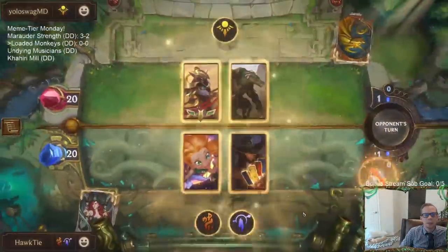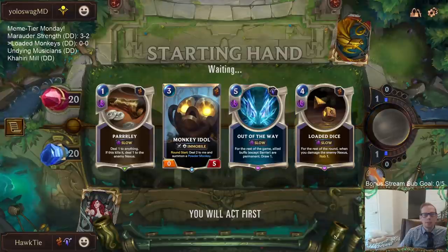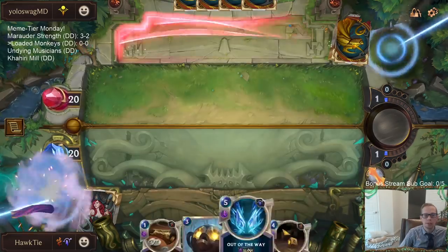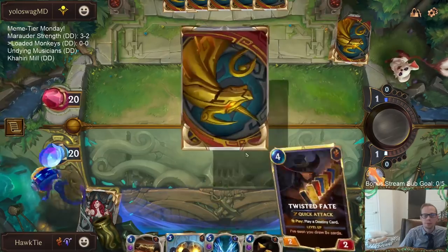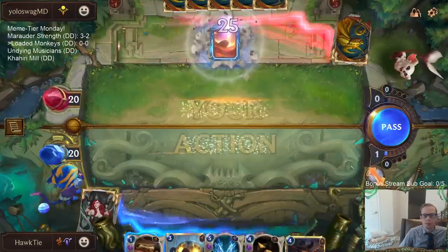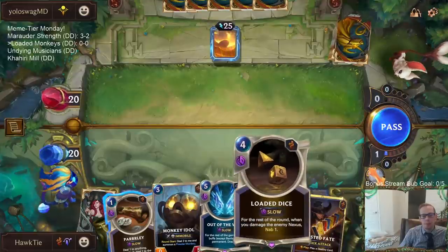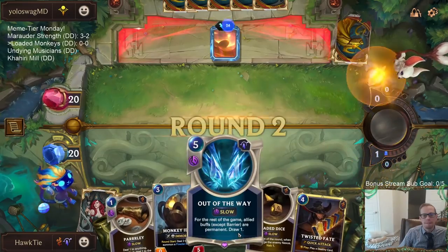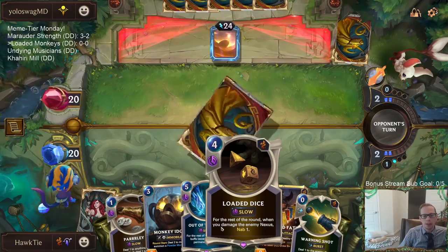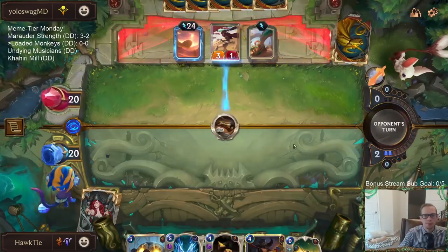Our first opponent is playing Renington Azure - looks like it could be a Sun Disc deck, all Shurima. We got our combo: Monkey Idol and Parlay in hand. I like playing Out of the Way on turn three, Loaded Dice on turn four, but we'd probably want to play Monkey Idol first. Let's make sure anything that deals Nexus damage for the rest of the game nabs - our stuff doesn't have to be in play for it to nab.